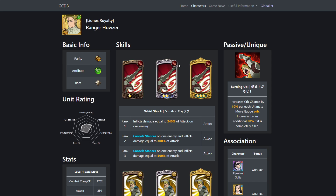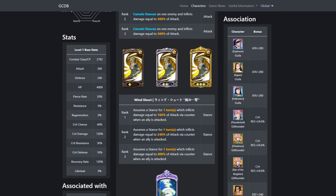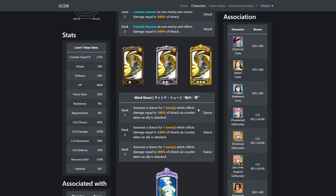His passive increases crit chance by 10% per ultimate gauge, and once it's maxed out it doubles — so 100% crit chance, meaning he's going to be critting a lot. You're mainly going to be wanting to use him for his counter. King does have some AoE attacks on top of attacking other units, so if you have Gother or something, you're probably going to go for Gother first because Gother has type disadvantage.